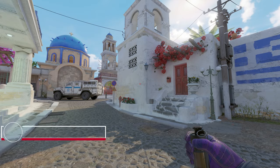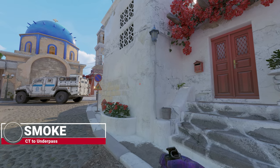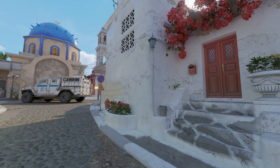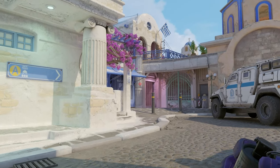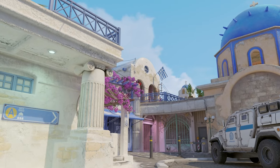Another thing you can throw is a very deep smoke for the A-site, thrown from the CT spawn. If you want to get aggressive — I like these smokes for taking a lot of room on the map — get into this corner here, look for this pillar, the old Roman or Greek pillar right up there, and go to the tippy-top right of it.